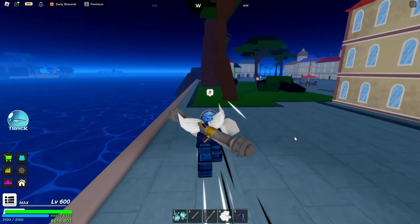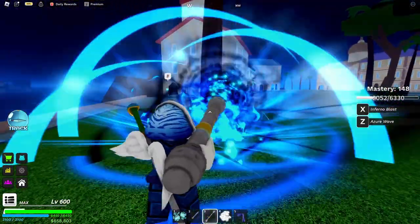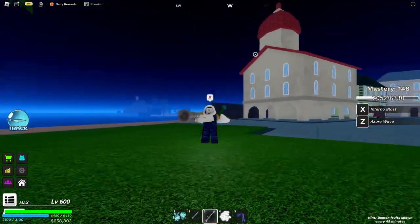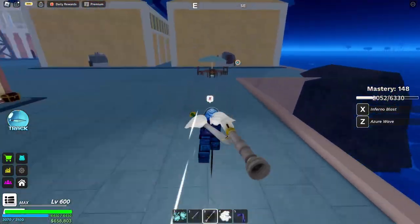Number one is by breaking trees. For example, right here — this tree. As you can see, you have a chance of obtaining Tree Sap from destroying or breaking trees.